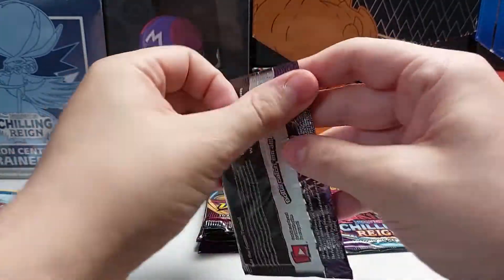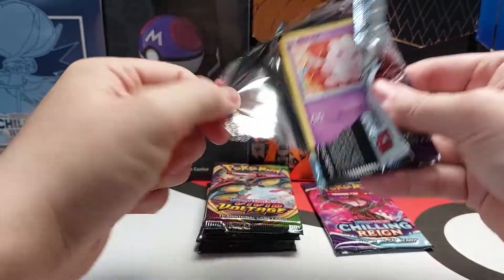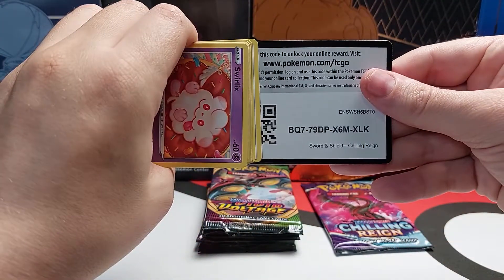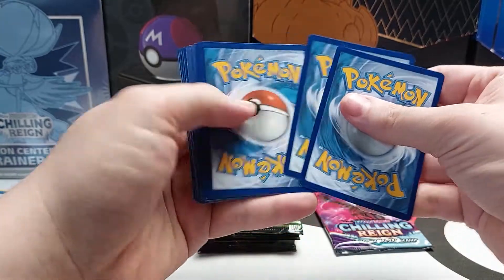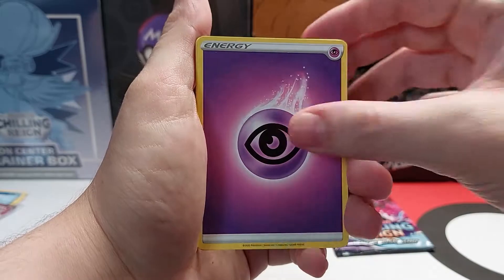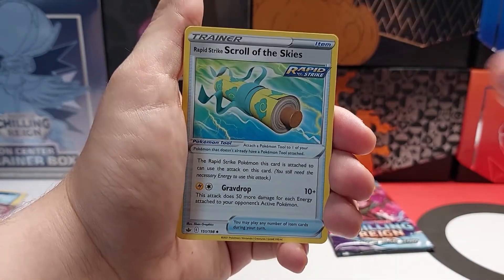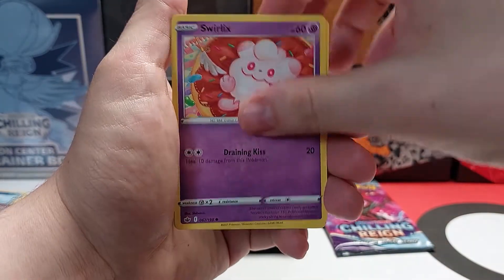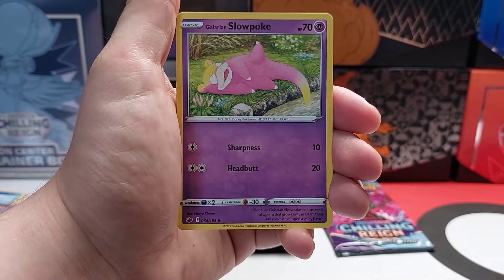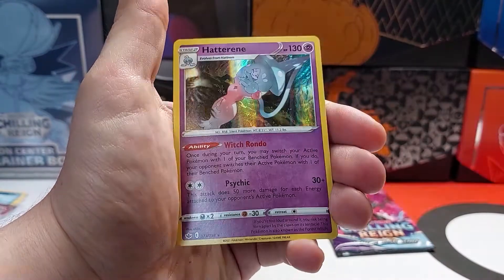Next pack. Code card. Energy. Scroll of the Skies. Lapras. Deerling. Deerling. Deerling. Slowpoke. Coughing. Reverse Holo. And Holo.